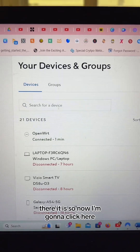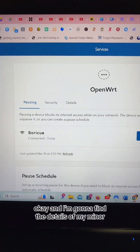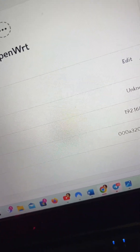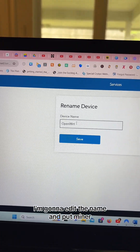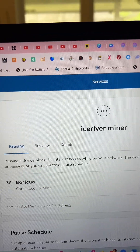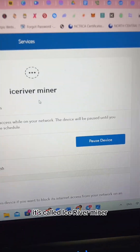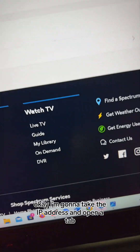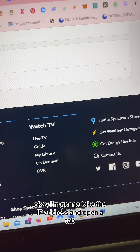There it is. I'm gonna click here and find the details of my miner. Usually it starts with 192. I'm gonna edit the name and put 'miner.' It's called Ice River Miner.